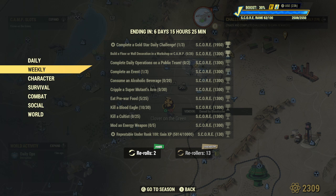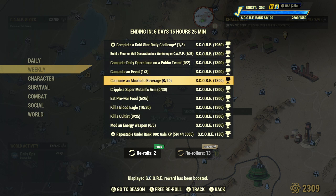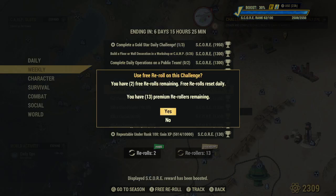The weekly challenge is: drink 20 alcoholic beverages, and cripple a super mutant's arm 30 times. Yeah, I'm re-rolling that one. I think I might re-roll it too — that's ridiculous.